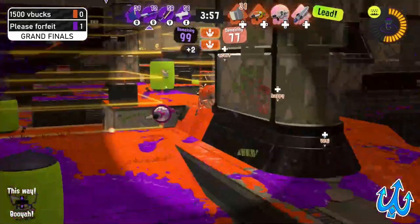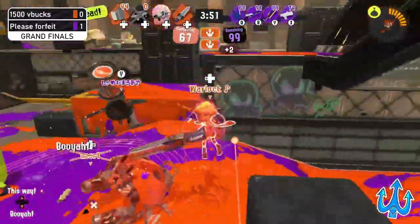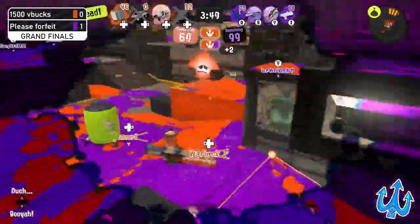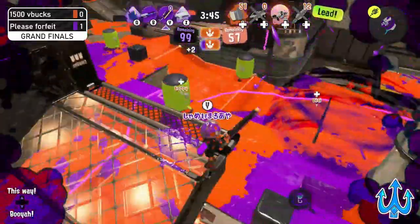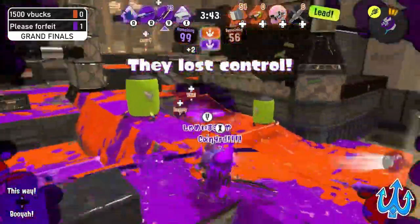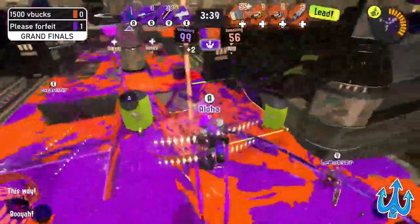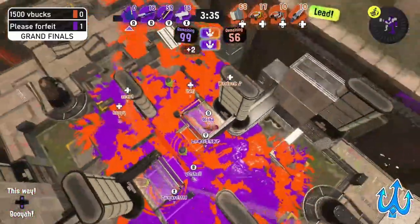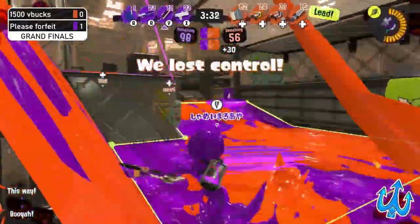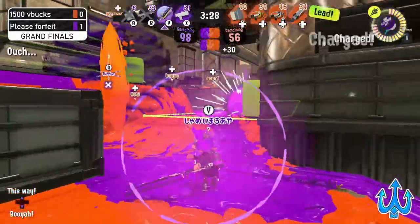They're able to push forward and use that Zipcaster from the Stamper to really push in and disrupt all the defense. They do go two down, which will probably give Please Forfeit an opportunity to push in, but with double zones comes a lot of time taking the cap and a lot of ways to neutralize. I can definitely see 1500 V Bucks being able to roll out fast enough to continue this push.